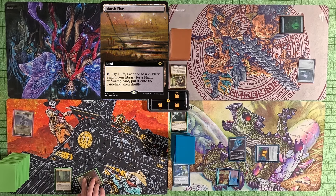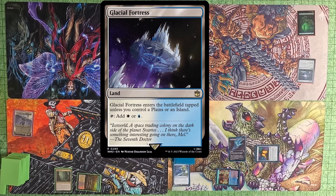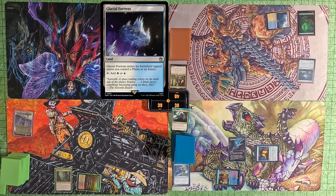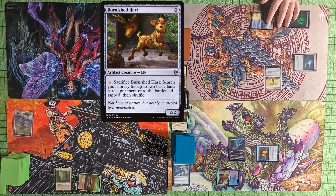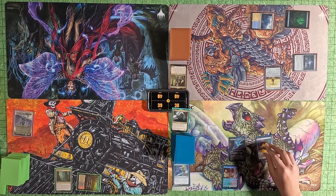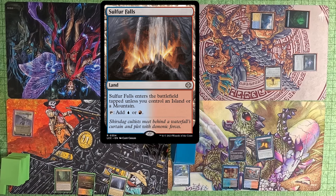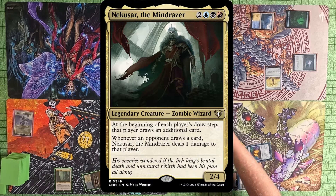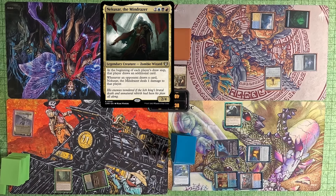Tommy plays a Marsh Flats, pays one life, sacrifices it, and passes to Tyler. Tyler plays a Glacial Fortress and then plays a Burnished Hart, then passes to me. I do my Mana Crypt trigger and get it. I play a Sulfur Falls — comes into the battlefield untapped because I have a Mountain — and then play a Nekusar, Mind Racer.